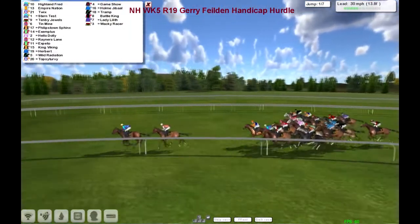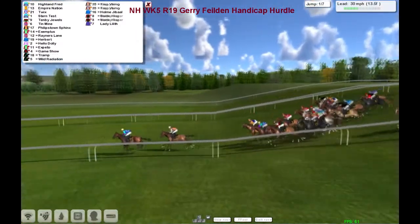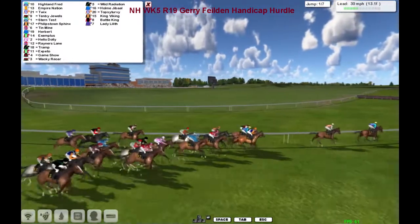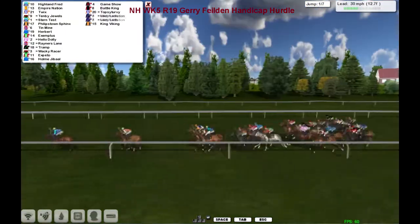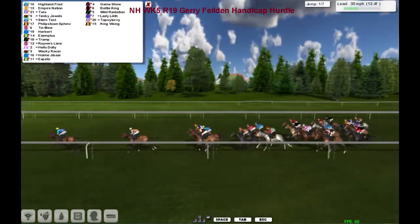It's not a sharpish turn, but those ones that got wide probably don't have much chance in this race now. So it's Highland Fred and Empire Nation leading from Twix, Tenby Jewels and Stern Test together. Then Philips Town Sphinx, Tin Mine, the gray Exemplus, and the blue silks of James Follis' Herbert. Then a length or so back to Exemplus.